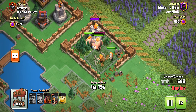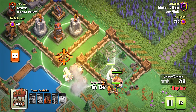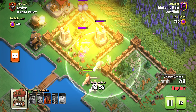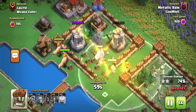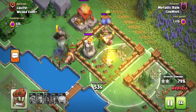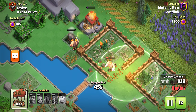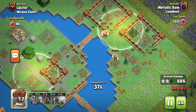Seeing how much DPS they do right here is really good. I usually use them mostly only for these cannon cart sections, just because the cannon cart does way too much damage — not in the sense that it needs to be nerfed, but it just shreds your giants. And because the giants don't target them, they'll walk past and then shred your super wizards. We held on to a super wizard because we had a feeling that there would be a bomb here — no point spending all our wizards in one place.